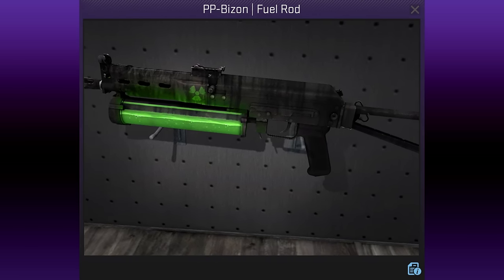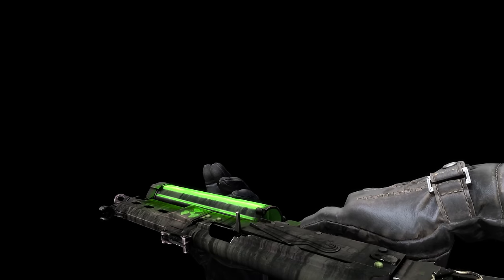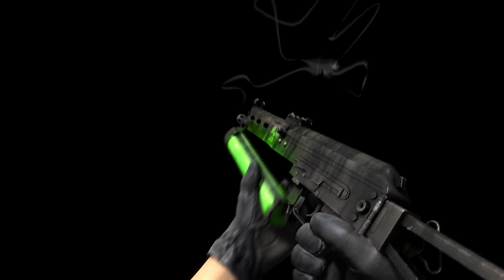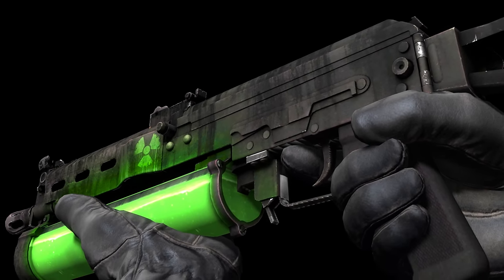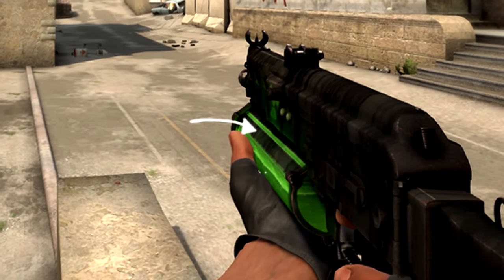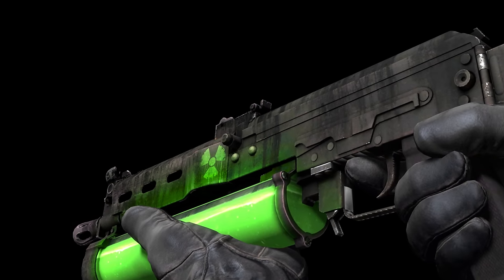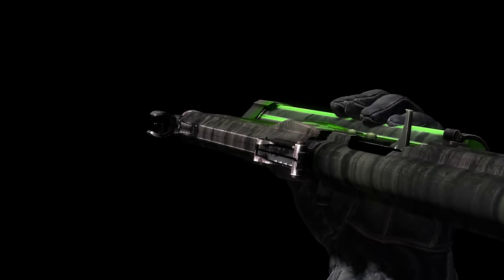The PP Bizon Fuel Rod by Endrit appears to have toxic waste sloshing about in the magazine. He said the design came with quite a few issues, since he had to fake the look of actual liquid on a static model — getting it to look right from both the first-person viewpoint and the side view. He had to put a piece of metal on the magazine to block the view of the liquid along the top side, making it appear convincing from both angles at once. He's really pleased with how the back of the magazine turned out, and says it's a shame the liquid doesn't slosh about whilst inspecting it.